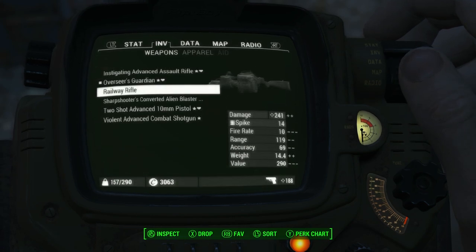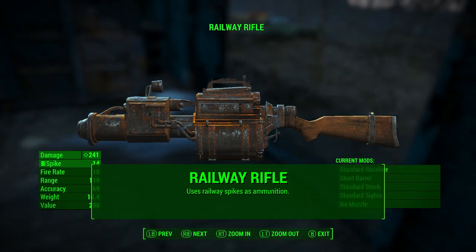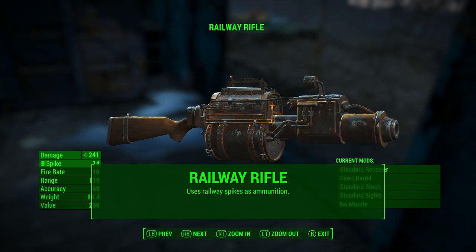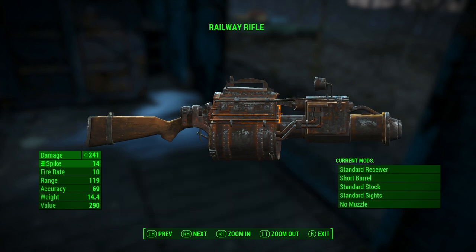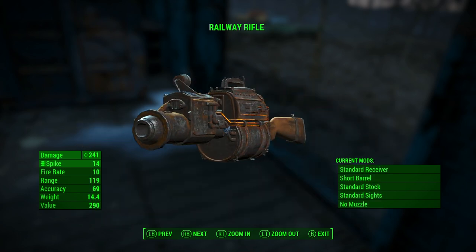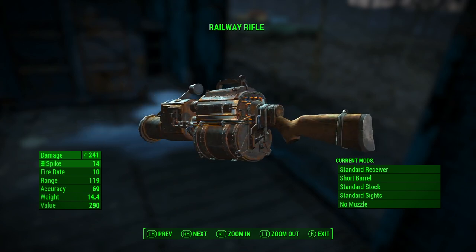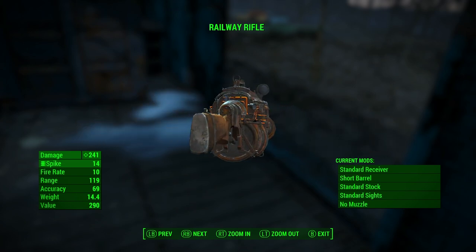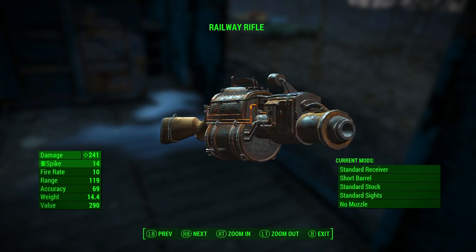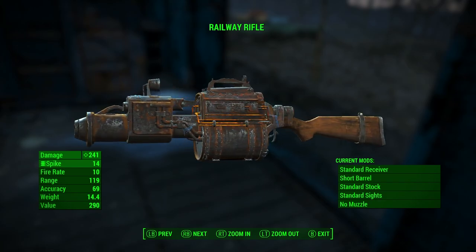Let's take a look at the railway rifle. It doesn't pop up as an official unique weapon, but it is a unique type of weapon. It uses railway spikes as ammunition, and you're probably going to find it at around a hundred damage. The reason you see 241 damage on my screen is because I have the Rifleman perk — this is a rifle, so it's affected by that. I've got the top rank of it, which doubles damage, plus a little bit from Bloody Mess.